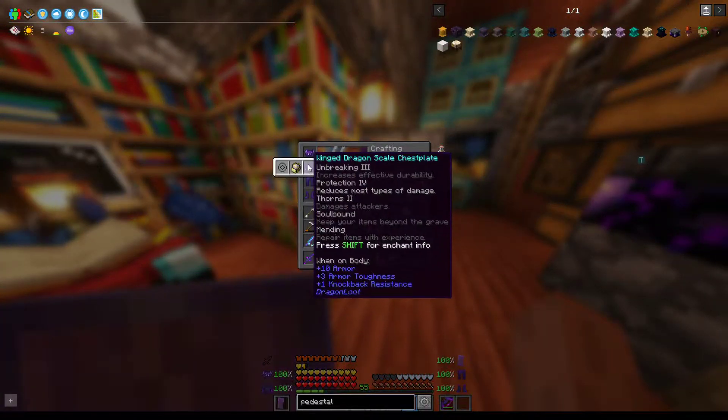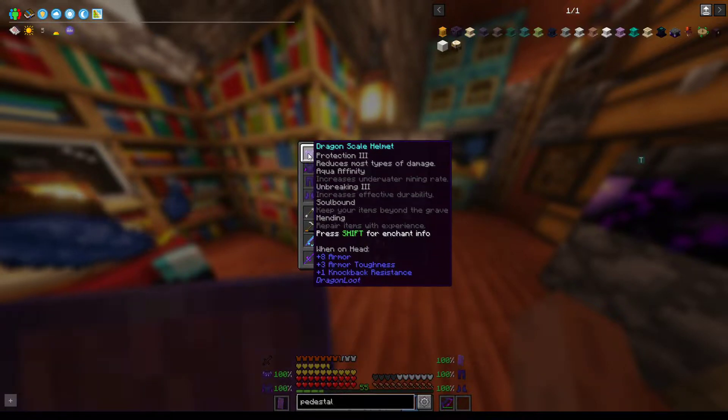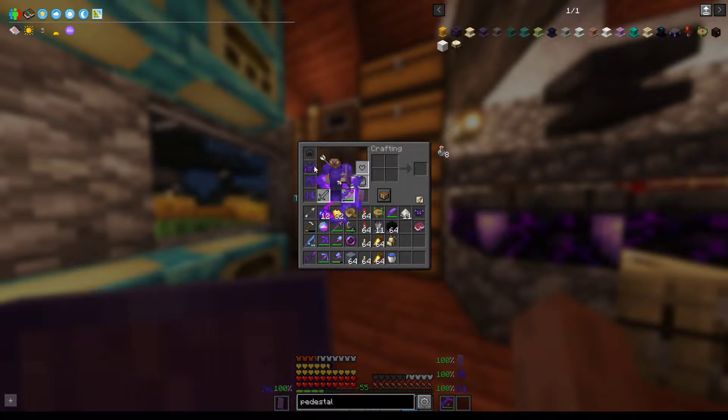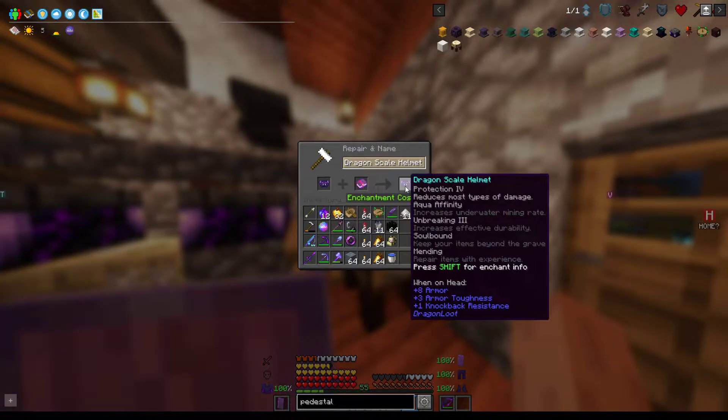What doesn't have Protection 4? Blast Protection 4 — this only has Protection 3. Should be able to combine that with the helmets. I did also upgrade the dragon scale chestplate to a winged dragon scale chestplate.